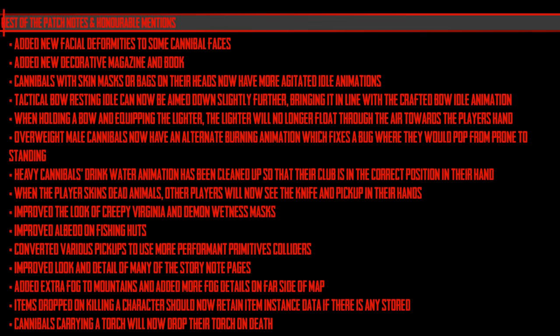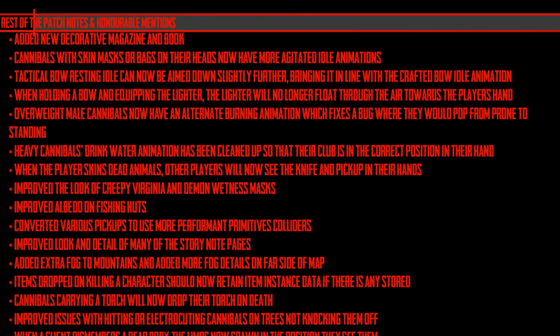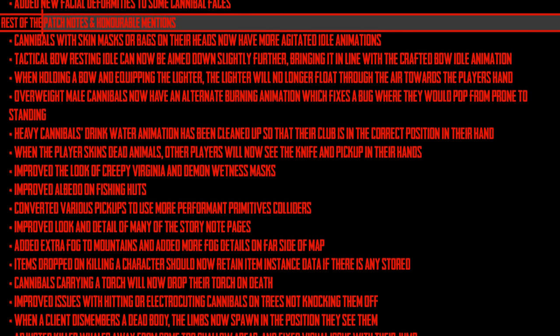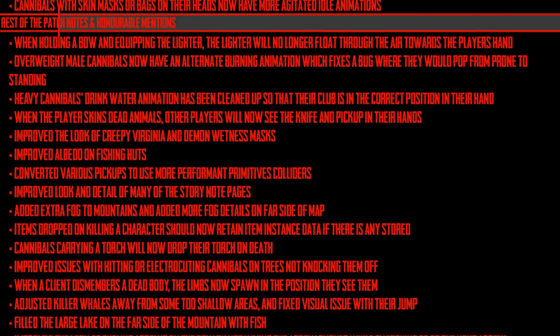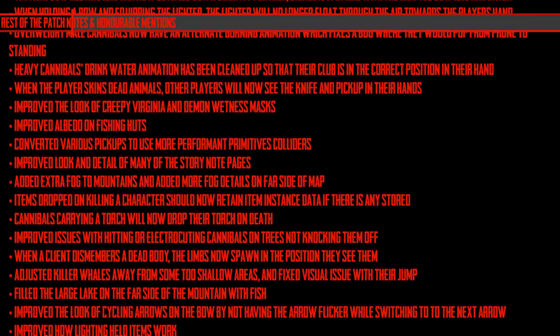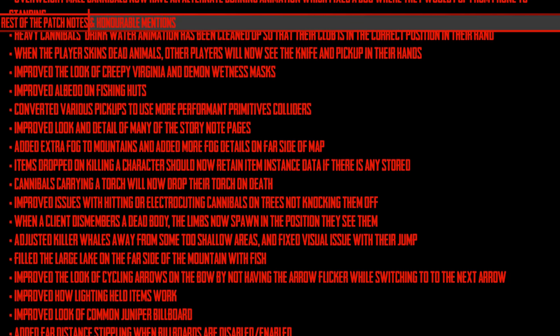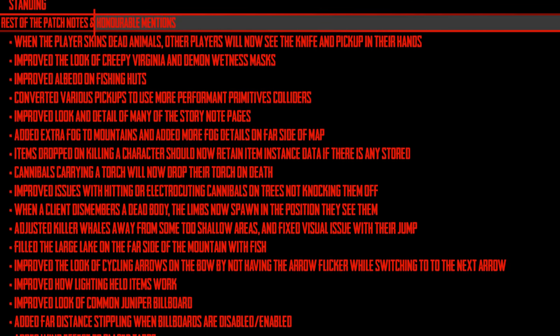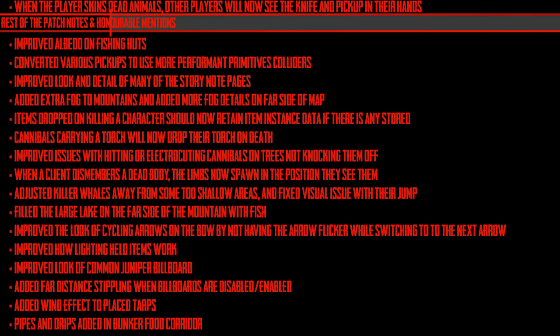That's it for all the main changes. Moving on to the rest of the patch notes and honorable mentions. They've added poison status support to characters — enemies will lose health and energy, sometimes get injured, and stop attacking when poisoned. Multiple poison effects will stack, so if you keep loading up an enemy with poison arrows it will have an effect. I think I didn't notice this because I was testing it on the twins; it might be more effective on regular cannibals.